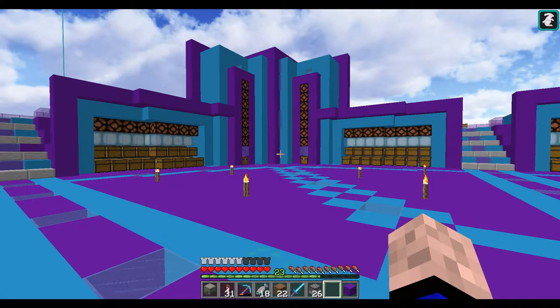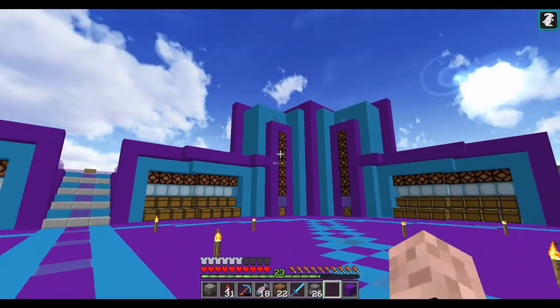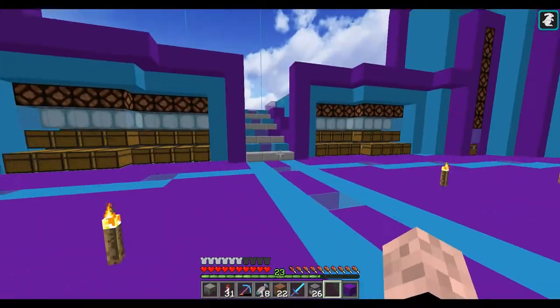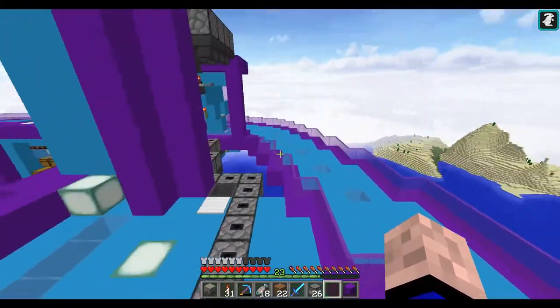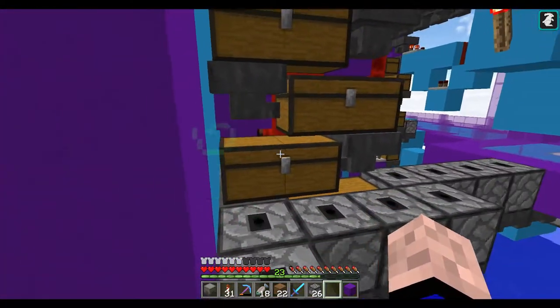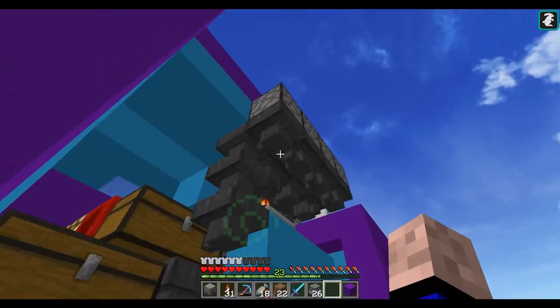Sorry about that, guys. Now I can go into detail on how this works. So we have eight different silos — bulk storage silos — and this is just Mumbo Jumbo's design that I just copied over. It's pretty easy, actually. I can leave a link in the description of where I found the tutorial for it. Pretty easy.